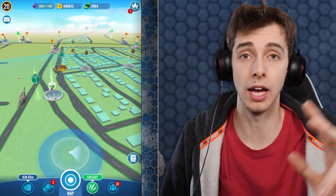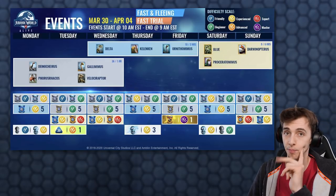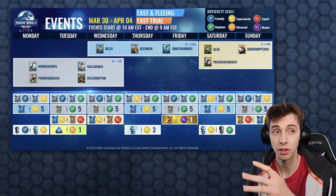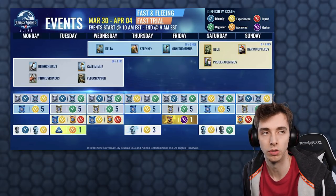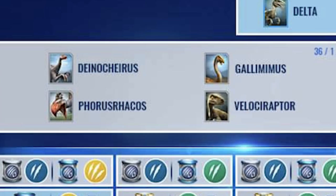We can now actually take a look at this week's roster! Which is pretty much the same as last week — in fact, it looks recycled — except for some differences with the Incubators and the Scents. Because we had the Stegosaur Health Tank Scents. Monday to Wednesday we have Dinocherus, Gallimimus, Velociraptor, and Phosphoracus.